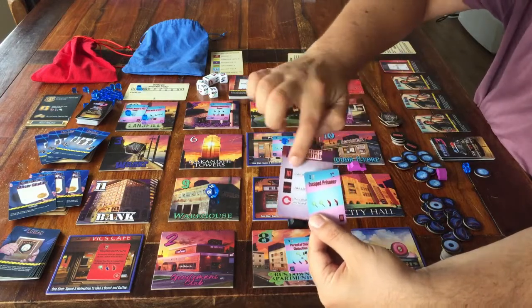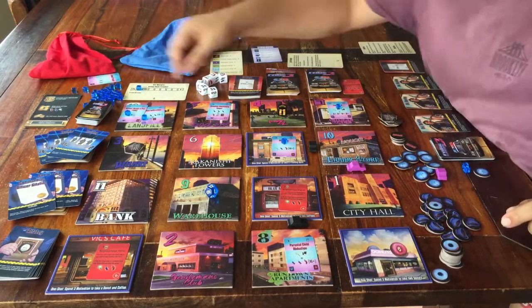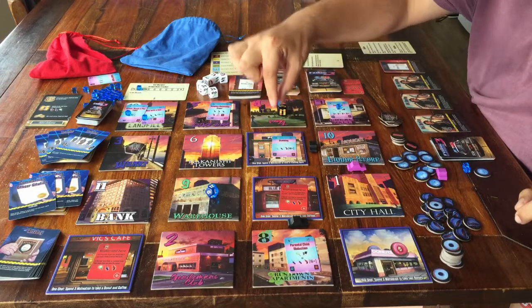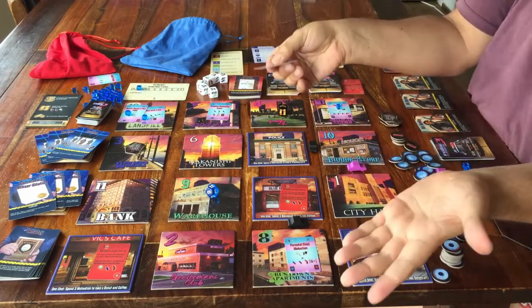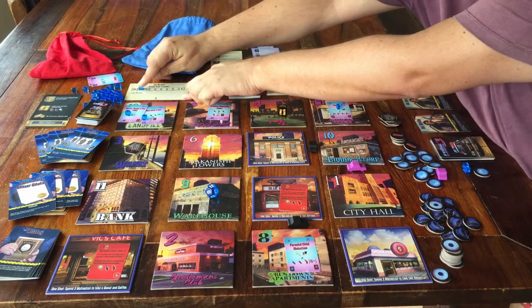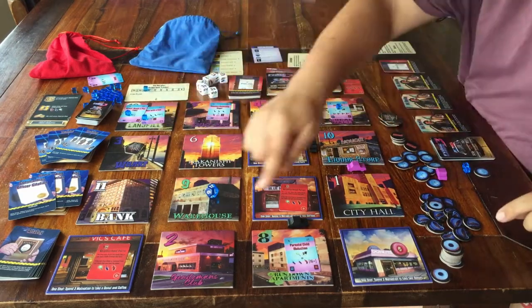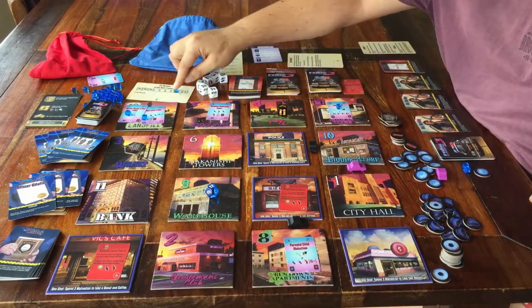During every player's turn, these little blue cubes are removed from every card. If you remove the last cube from a card, this crime has come and gone without any help from the police. You discard the card and move the cube up one space on the crime rate tracker. The city has become more criminal, and you lose the game when the cube reaches the end of this track.